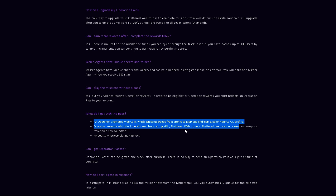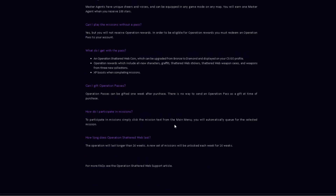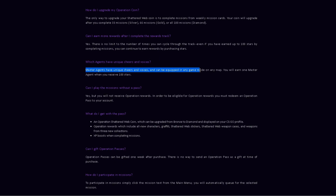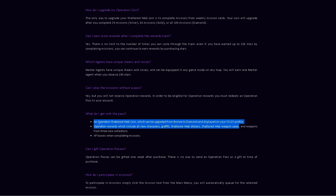To upgrade your operation coin: 33 missions completed earns silver, 63 earns gold, and all 100 earns diamond — and I will get that diamond coin. After completing the reward track at 100 stars, there is no limit to how many times you can cycle through it. Master agents — the red ones — have unique cheers and voices and can be equipped in any game mode. You earn one master agent at 100 stars.